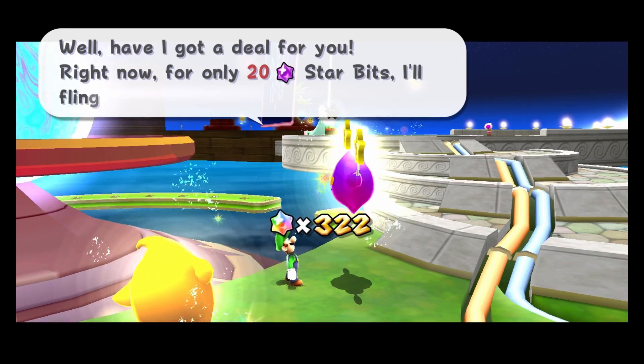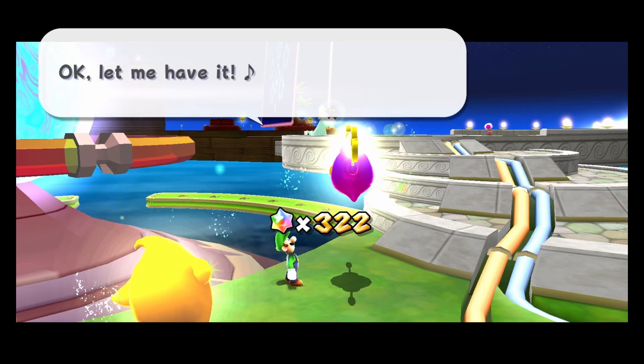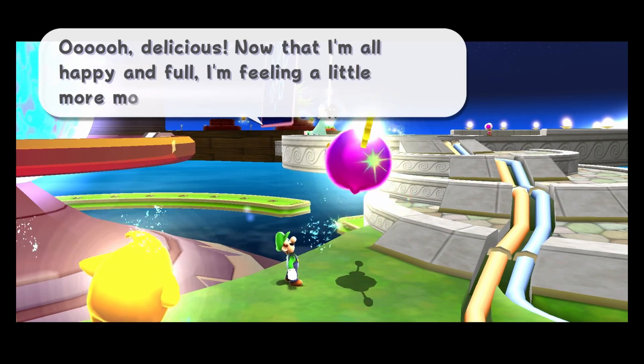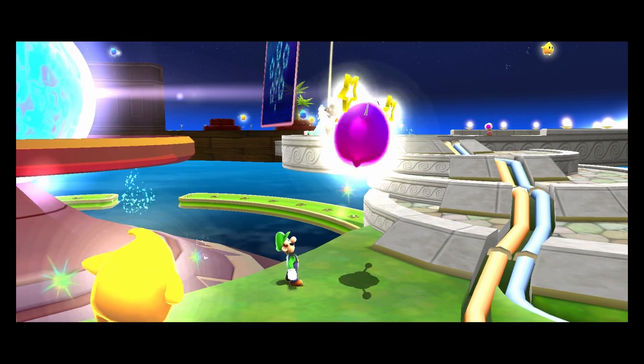I guess I have to just wait around for Luigi to send the letters. I have no idea how to generate the Luigi letters. Hopefully I haven't softlocked myself out of getting those power stars, because I think they show up based on how many power stars you get. Fingers crossed that I didn't mess something up here.